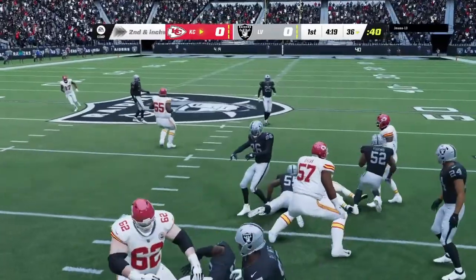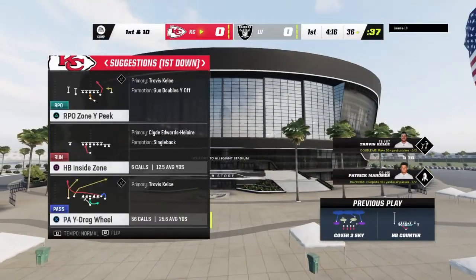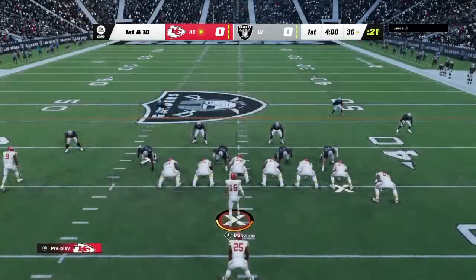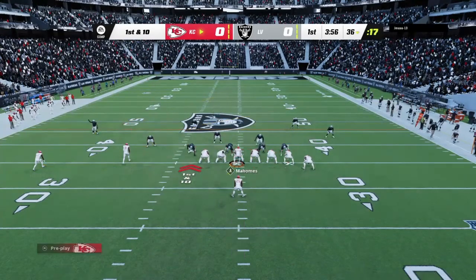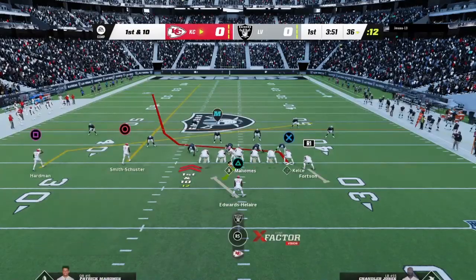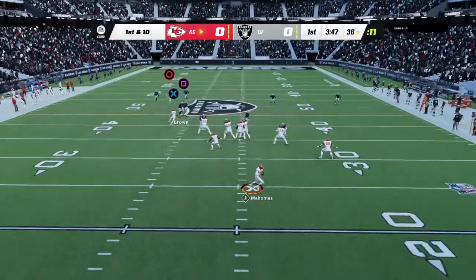On second down, a run with Edwards-Allaire. Four yards the pickup, first down. Second and inches is oftentimes an invitation for an offensive coordinator to take a big shot downfield because he feels like he can come back on third down and pick up the first down. But sometimes you just don't want to break tendency — stay with who you know and go get the first down. That's exactly what they did.